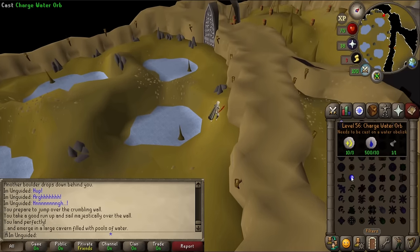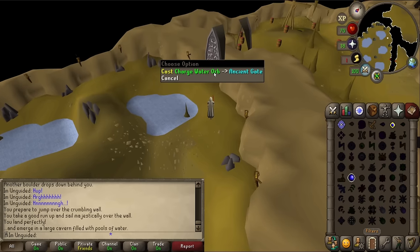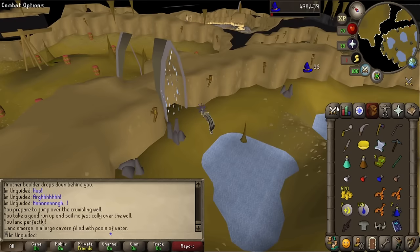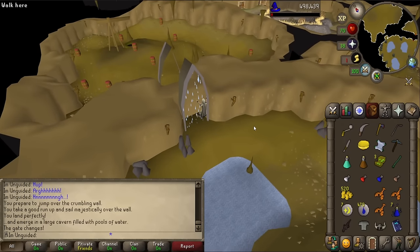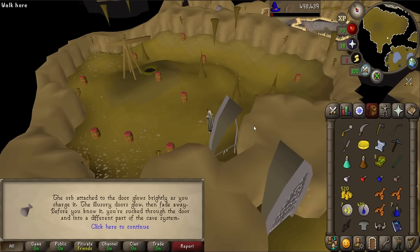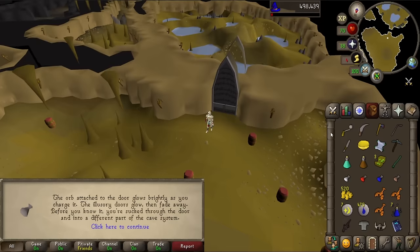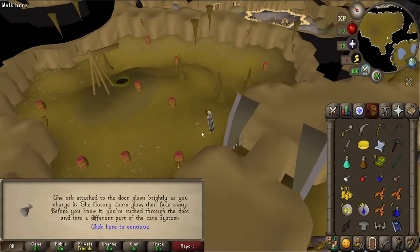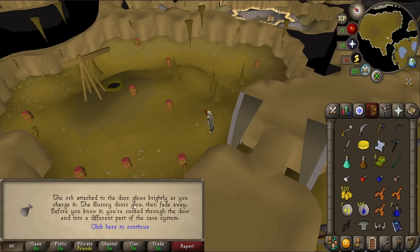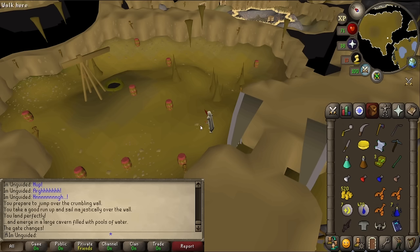I f***ing hate this place. Charge water orb — cast it on the ancient gate. I can click on it! Oh my God, we're moving! Oh my God, I'm so happy! Oh my God, it f***ing worked! It worked! Oh my God, I actually feel a bit sick. 'The orb attached to the door glows brightly as you charge it. The illusory door glows. The door then fades away. Before you know it, you're sucked through the door and into a different part of the cave system.' Now where the f*** are we?